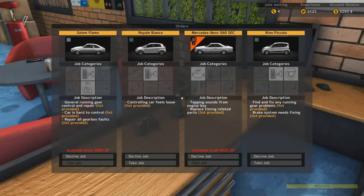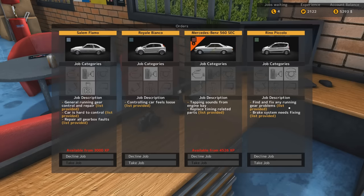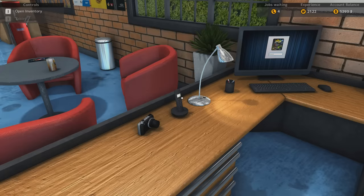Alright, next. What do we have? I want enough XP for that — look at these, they're just saying nah, you're not gonna get this. Alright: find and fix any running gear problems, list provided, and brake system needs fixing. Let's take that then.